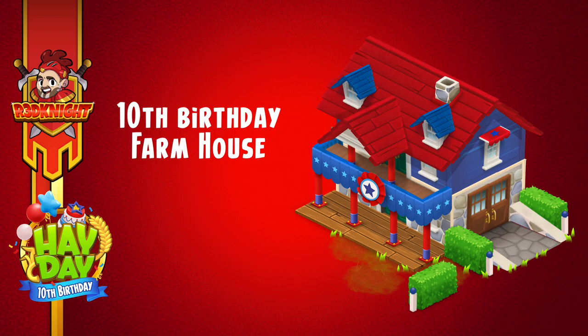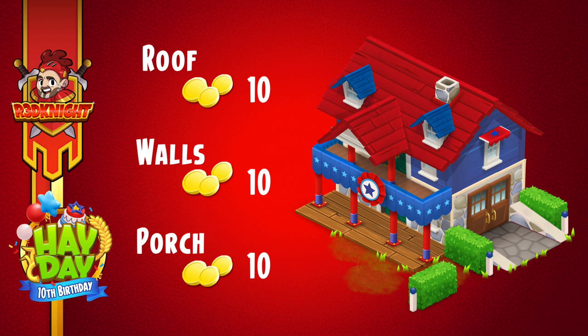Well, the first one she's going to do is the birthday farmhouse. I love the design, I love the colour — it's very, very colourful indeed, and I like the way they've put this one together. Price-wise, though, is it going to hurt me? No, it's not. The roof is 10 gold coins, the walls 10 gold coins, the porch 10 gold coins. So for all three pieces combined, that's a maximum total of 30 gold coins.